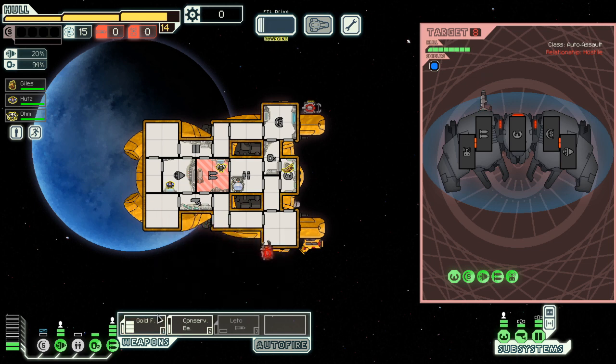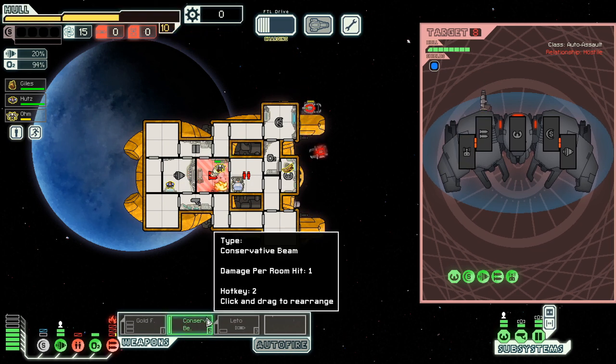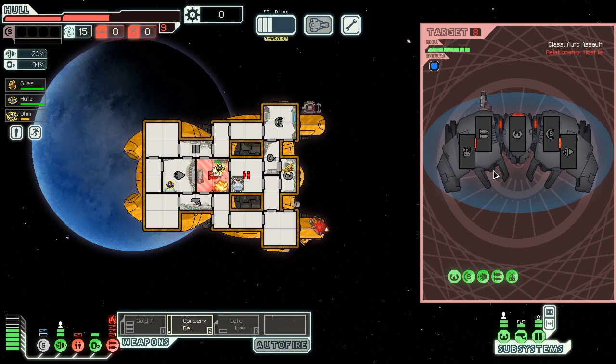Taco doesn't make it past the first jump. Convert — that only does one damage. We're dead. I just wanted to shoot my gold.